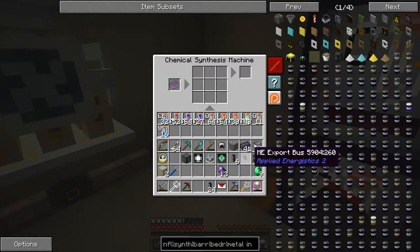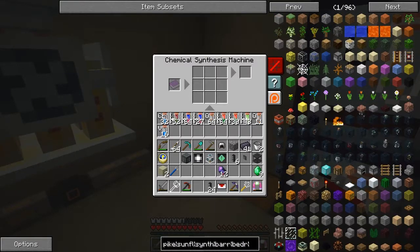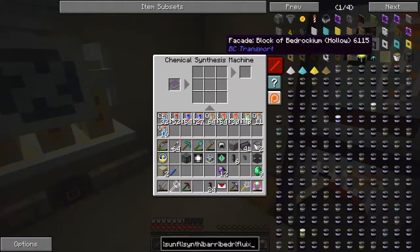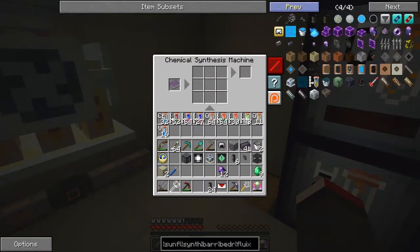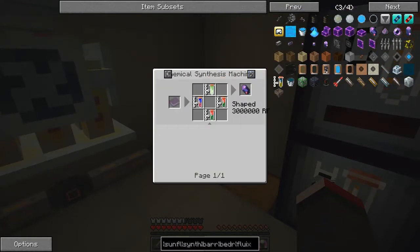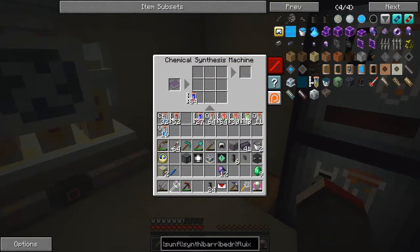I'll have to remember not to do that in future. It says it's got no power, no recipe — that's trouble. So what did I want to make? Fluix crystals. Let's have a look at the recipe — here we have it. It's two aluminium hypophosphate, gallium arsenide, and one more. Let's just try that.